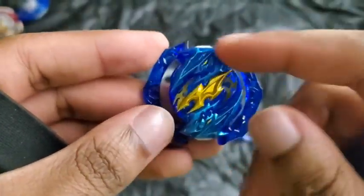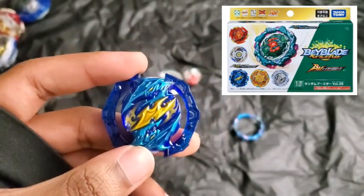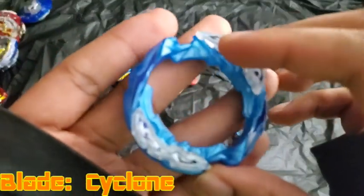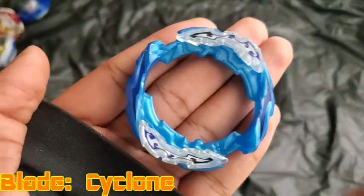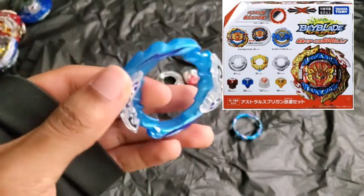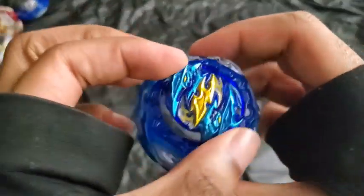I really like the blue on it — it looks cool in blue. If you want to get this DB core, I got this version from the Chain Kerbeos random booster — it was the Chain Ragnarok Beyblade you could get from that booster. The blade is called Cyclone. The reason it's called Cyclone is because all the Ragnarok Beyblades kind of had a tornado theme with their special moves, and they went with Cyclone for this version. If you want the Cyclone blade, you can get it from the Astro Spriggan customized set. That's why it's in blue — I chose that Ragnarok so it could color match.